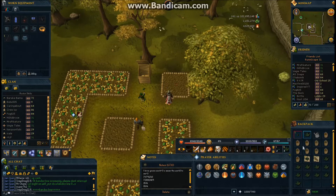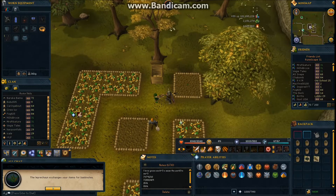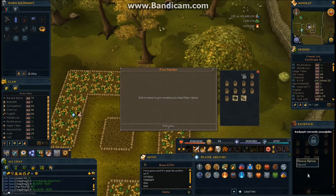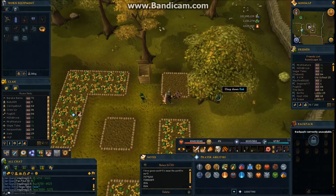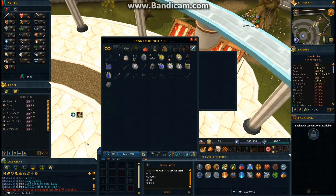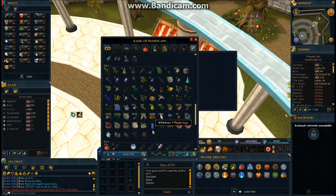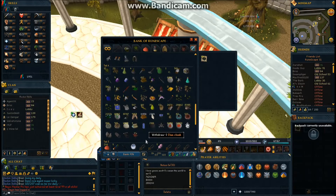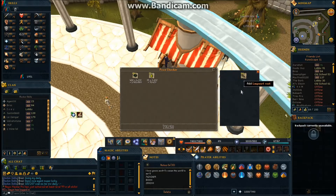The next clip shows all the farming runs I've done over the past week. I got around 400 Avantoes and about 200 limpwurts. Here's the final price check: for our 21k investment we got 107k back. This was actually less than average — I usually get about 27 herbs per run, sometimes more than 30. In total over the week we got 466 Avantoes and 183 limpwurts, and you can see me selling them right now in the video.